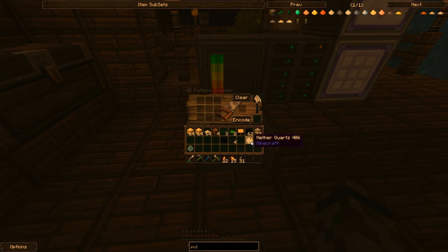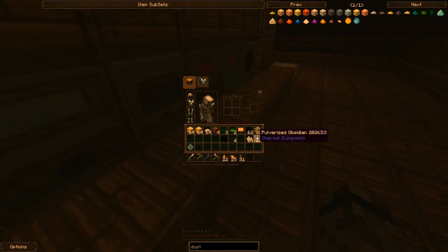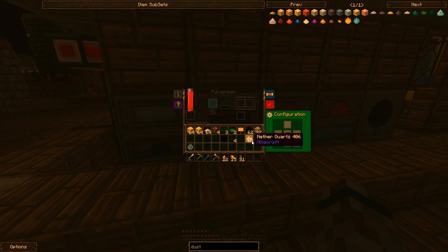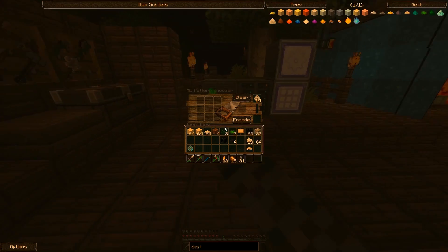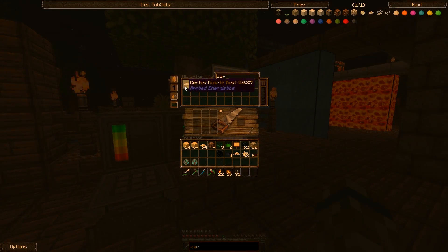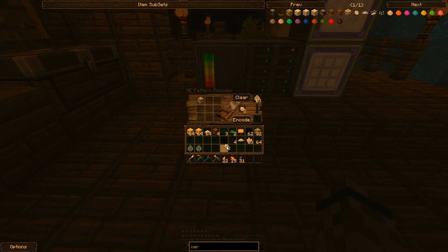Let's get nether quartz — do I have any dust in here for it? Nether quartz dust, certus quartz dust — I just pulled some out. Now what's the ratio to this guy? I don't think this has to be exact because we're just importing it directly anyways. Seems to be one to one. You give me you — encode, perfect. And did we do the certus? No we did not. One certus gives me two quartz. Encode.